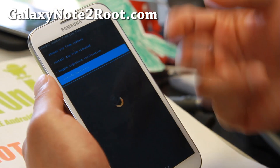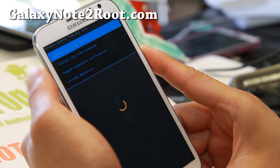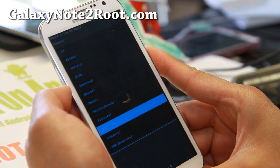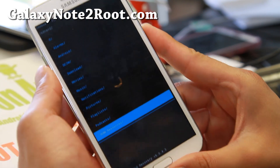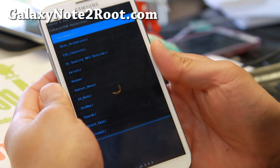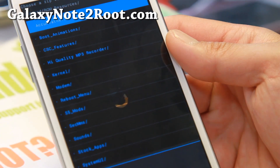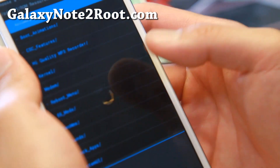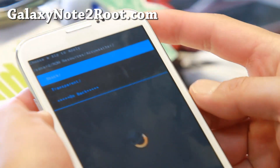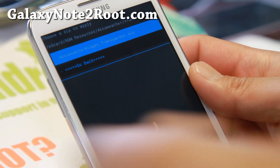Once you have the ROM running and want to add things like the S5 launcher, go to Choose Zip from SD card. In your main directory, there will be a new directory called ROM Resources. In there, you'll find all of the customizations you can do on your phone, including boot animations, AccuWeather widgets, S5 mods, and reboot menu.